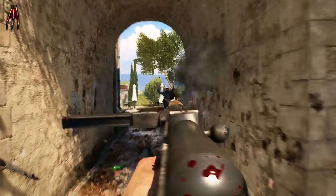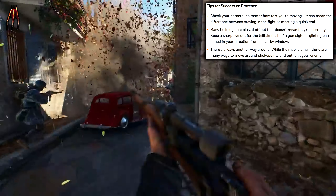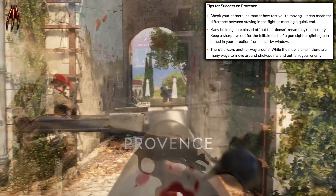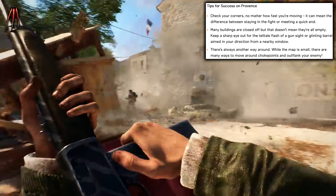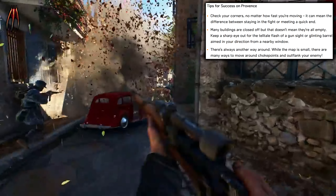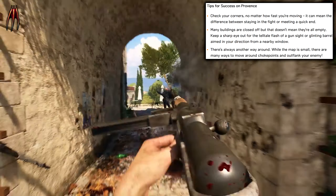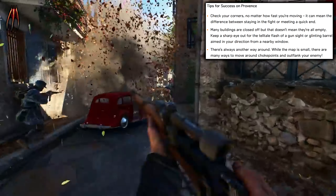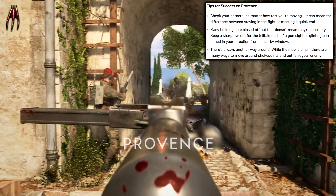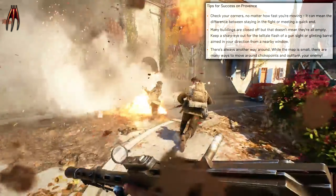Here we have some tips from the developers on how to succeed on Province. Check the corners — no matter how fast you're moving, it can be the difference between staying in the fight or meeting a quick end. The many buildings are closed off, but that doesn't mean they are all empty. Keep a sharp eye out for the telltale flash of a gun sight or glinting barrel aimed in your direction from a nearby window. There's always another way around — while the map is small, there are many ways to move around choke points and outflank your enemy.